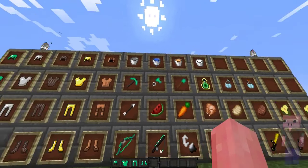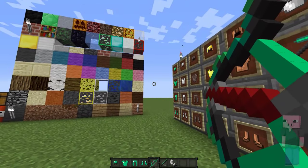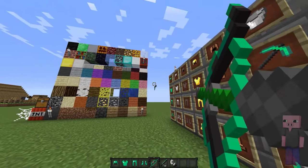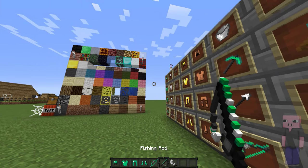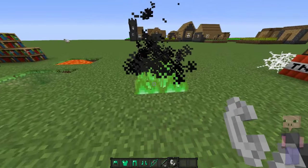Then we got the tools — the diamond tools, the arrows, the bow, flint and steel, and fishing rod. This is how the bow looks, and when you pull it back it changes color. That's just how the particle looks — the particle is green. The theme of this pack is obviously green because it's guacamole, and that's green. Here we got the fishing rod, that's the hook, and the rod looks like this. Then the flint and steel looks like this, and the fire just looks like this.